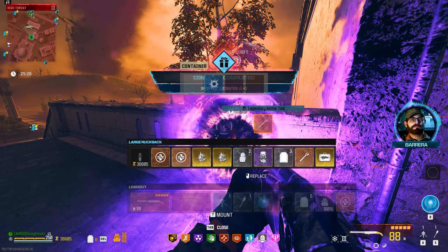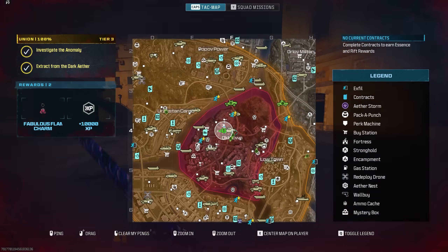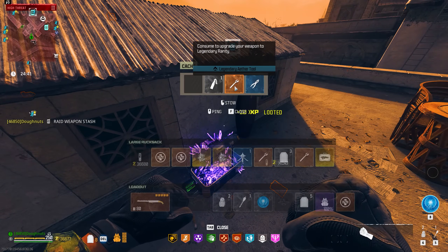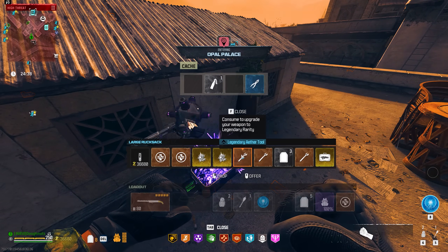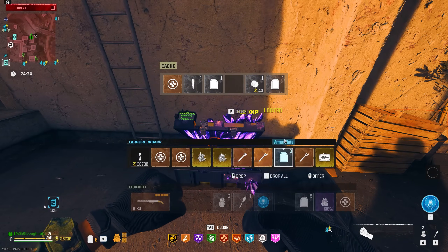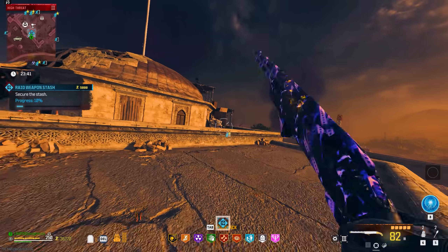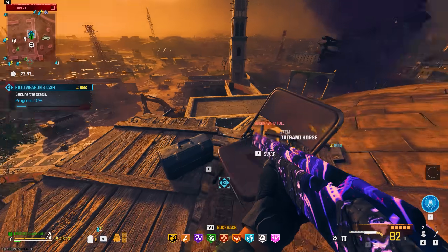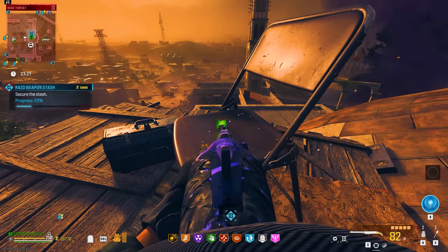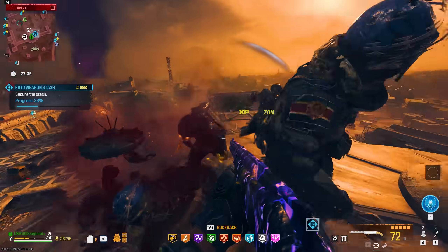Legendary ether tool — let's go! I'll take a shatter blast too. You know what, I won't complain this time around. Oh my goodness — just in a random loot cache, that is absolutely insane luck. I wonder if we can still do this strategy here — we'll see if they fixed the little pathing bug.